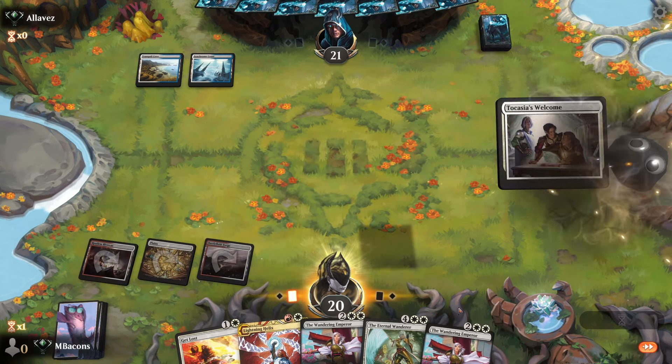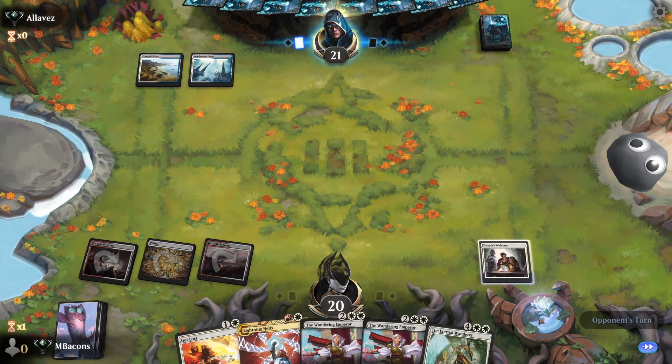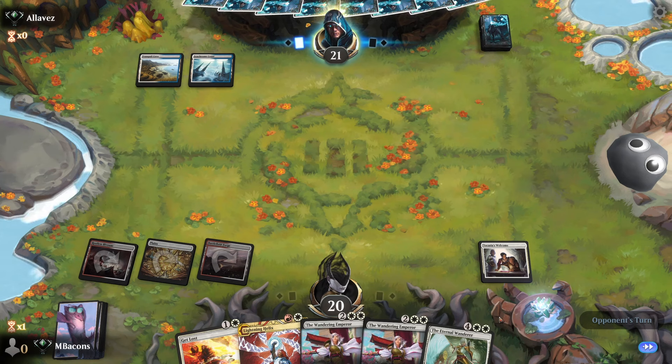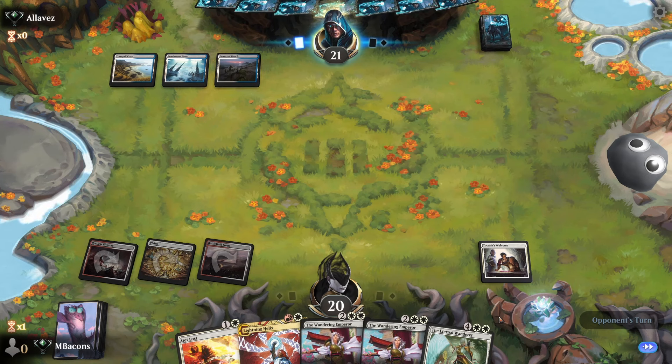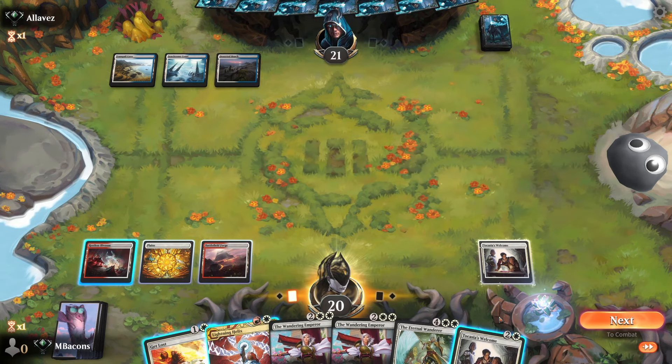Let's go Welcome — that slid right through. Usually when they've got two up with some blue it's like, what's it going to be? Make Disappear? Negate? An offer you can't refuse?